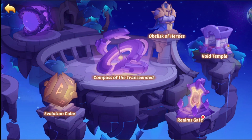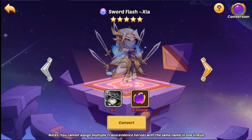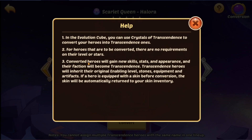Inside the Gate of the Void we've got: Compass of the Transcend, Obelisk of Heroes, Void Temple, Realm's Gate, and Evolution Cube. In the Evolution Cube you can use crystals of transcendence to convert heroes — we currently have Queen and Shia available. There are no requirements on level or stars for conversion, so a five-star seems like your best bet. Converted heroes gain new skills, stats, and appearance, and their faction becomes Transcendence. They'll inherit their original enabling level stones, equipment, and artifacts.